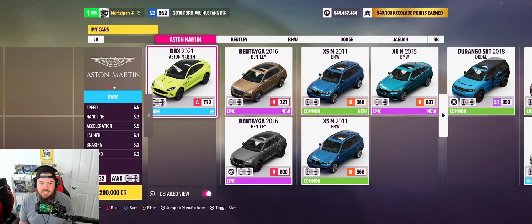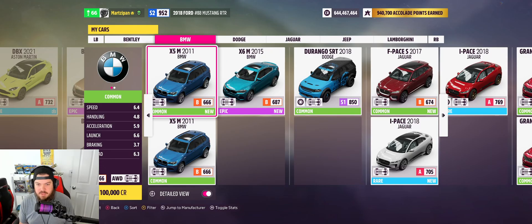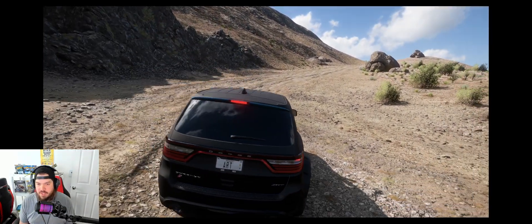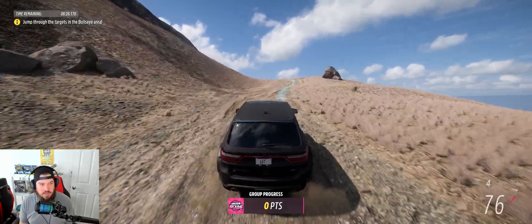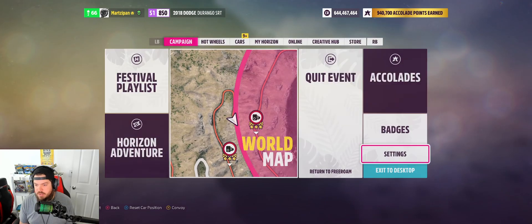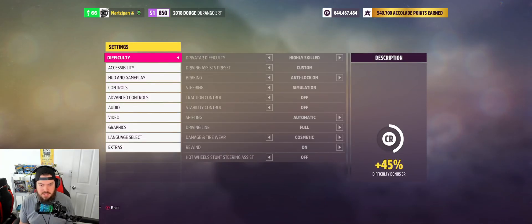Welcome back to the channel. Today's daily challenge deals with Sports Utility Heroes. I'm gonna pick one of these. We have to use it in any arcade, so I jumped in here. It said we had a minute 31 until it started and it just started. So I still have a minion — okay, jump through the target. This is an air one, which right now we're jumping into bullseye.